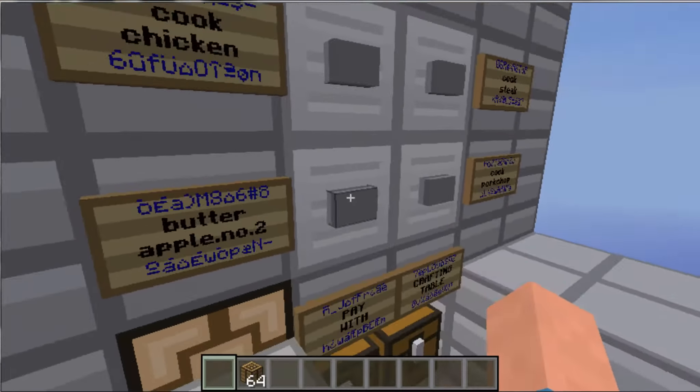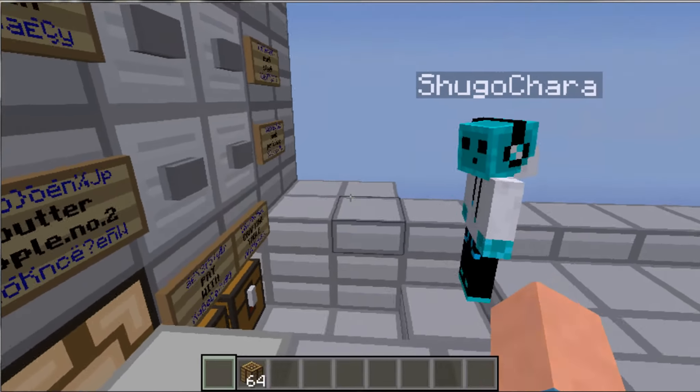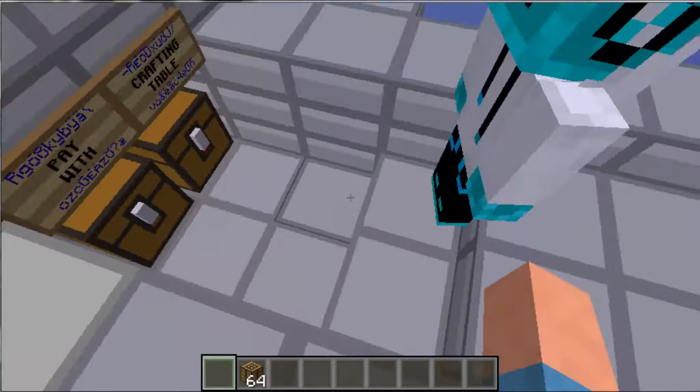So if she buys a butter apple version 2, which is the enchanted golden apple, she just right-clicks on it. She gets to buy that as well. She can buy 2, 3, 4 — she can buy all of this as well.